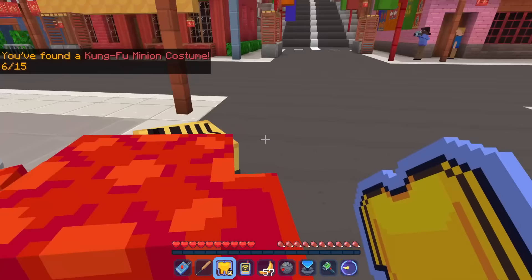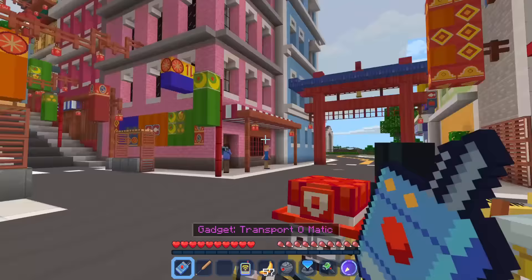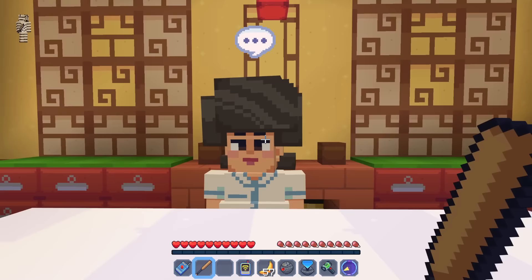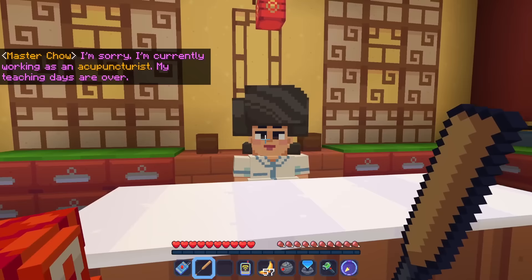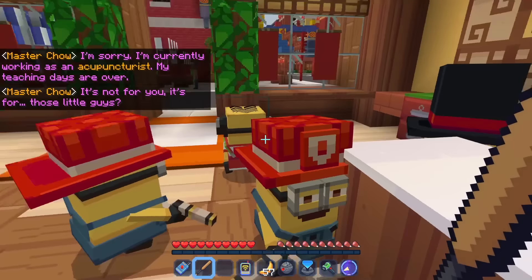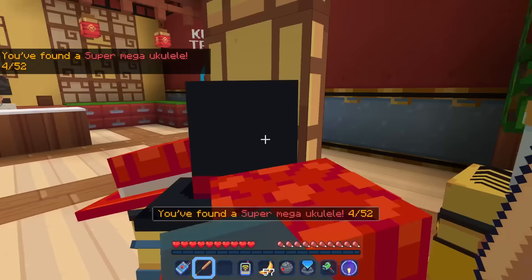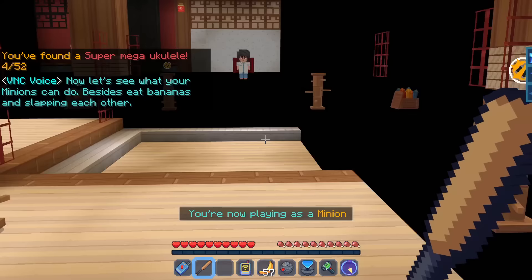With that done, which building is it going to be? This looks pretty interesting — I think it is. Here's Master Chow. She says: 'I'm sorry, I'm currently working as an acupuncturist. My teaching days are over.' I say 'It's not for you — it's for those little guys.' 'You think those guys could learn Kung Fu? You're lucky, I like an impossible challenge. Meet me in the back room.' We got the super mega ukulele! So we're going to go for some Kung Fu training.